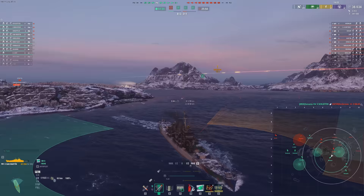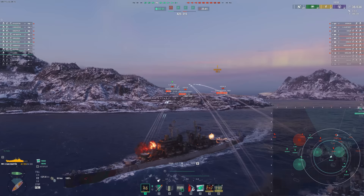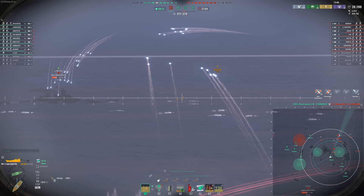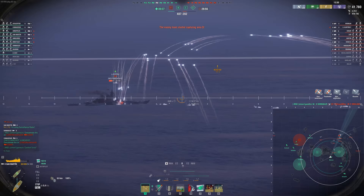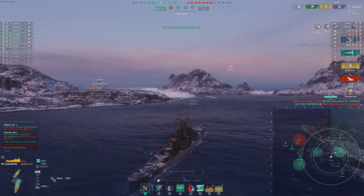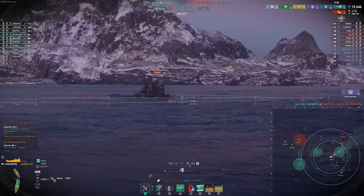I get spotted here, and that's the reason I'm torping that gap towards the D-cap — the only way I'm spotted is through that channel, so why not torp it? Maybe we'll land some torps on whatever's spotting us. These torps come back reasonably quickly and it's really nice to have them — that's something the Worcester doesn't have. That's really the direct competitor here; it looks very similar in style. I honestly enjoy this ship a little bit more. Having that extra healing is so nice, and having torps to dev-strike destroyers is also really nice. And just like that, we've helped defend this D-cap.